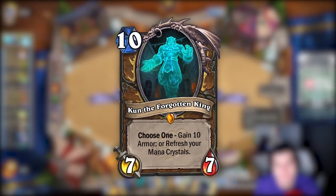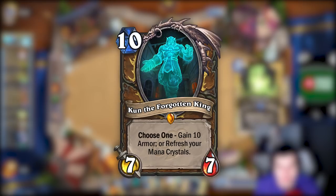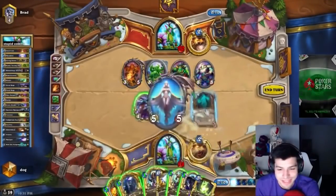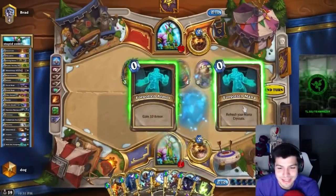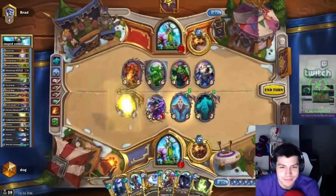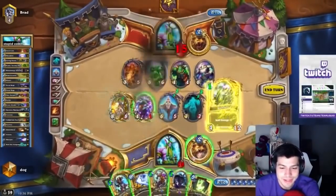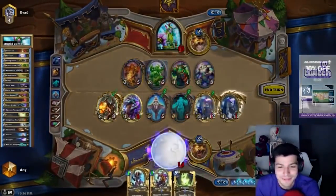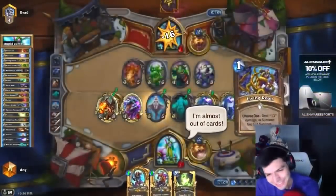Gadgetzan also gave us Kun the Forgotten King. This brought the broken interaction where Aviana into Kun resulted in access to 10 mana with all of your minions costing 1, enabling crazy combos like Alexstrasza into Malygos, into 2 Swipes, into 2 Living Roots, and then into 2 Moonfires. This deck was the new and improved Ramp Druid that hadn't been around for some time, but unfortunately still overshadowed by Kazakus and Patches decks.